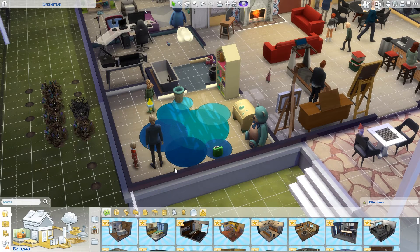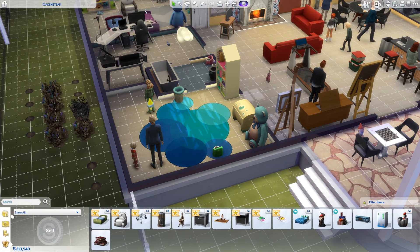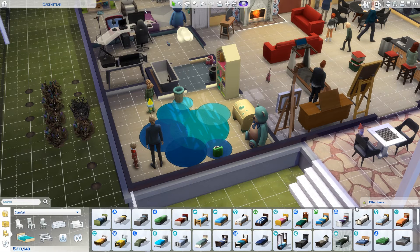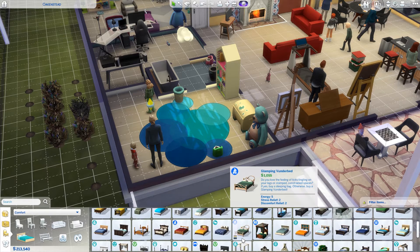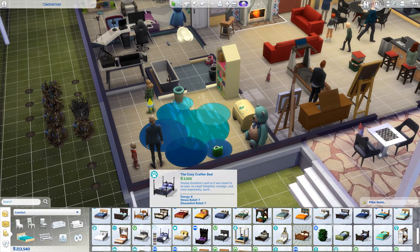Do we have a bed already? We do, but it's not very high stats. It doesn't even tell me the details here because we own it — it doesn't give you the details when you own it. Let me go into the regular catalog, not our inventory, and go into comfort and look at the beds. It was pretty good stats for an inexpensive bed — energy five, et cetera. But compared to this one which is six-six, we have something better.